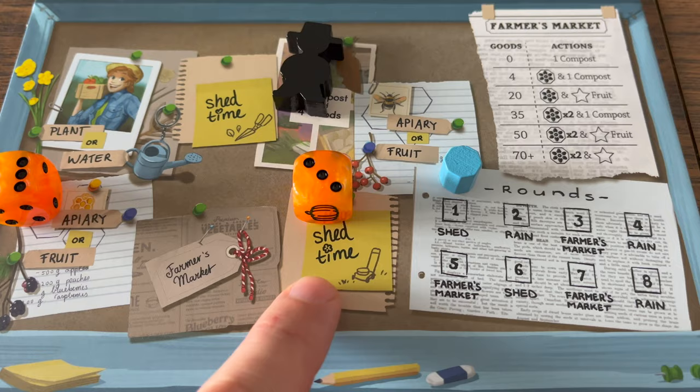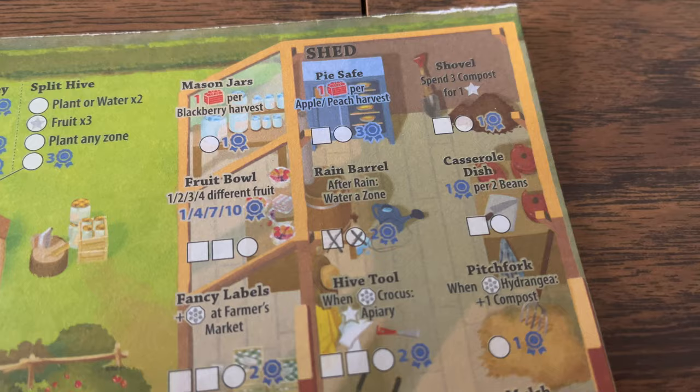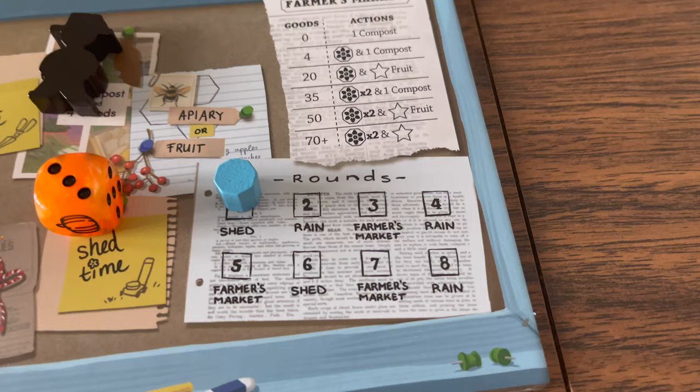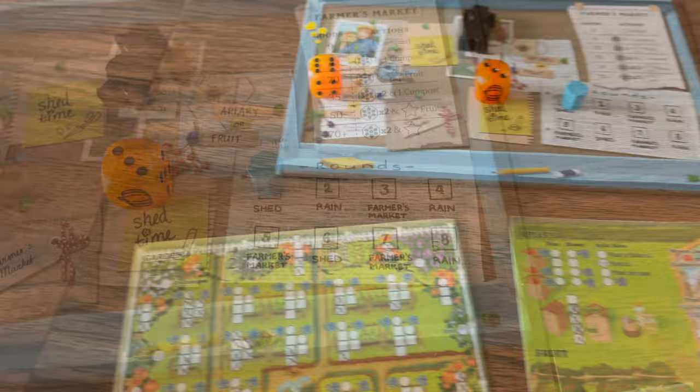After each player performs their chosen action, the rondelle space with the lowest-value die still on the board is performed by all players. Then the event phase occurs: the round tracker lists the event for that round. Shed means you take the shed action; rain means you take the water action in all zones of your garden; and the farmer's market gives everyone a farmer's market action. After the event, the round ends and the first player token passes left.